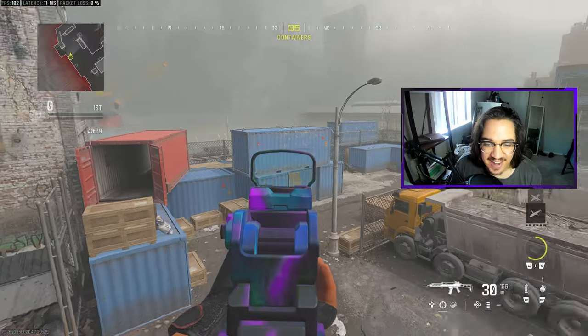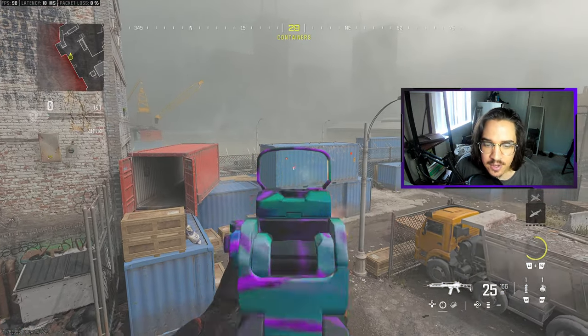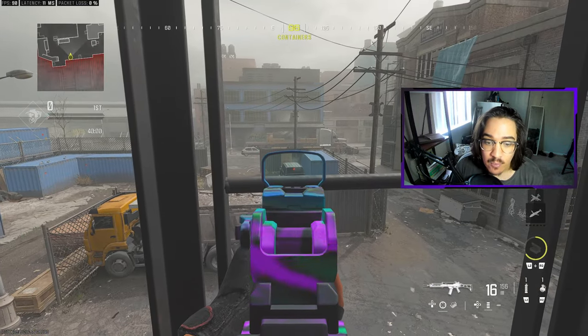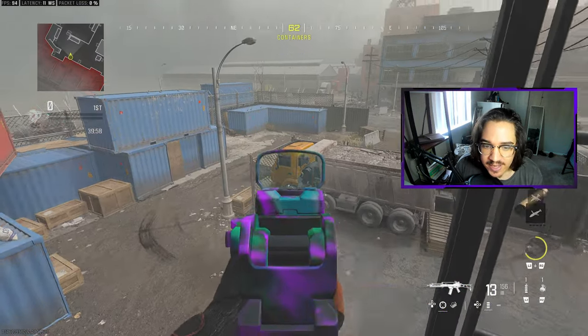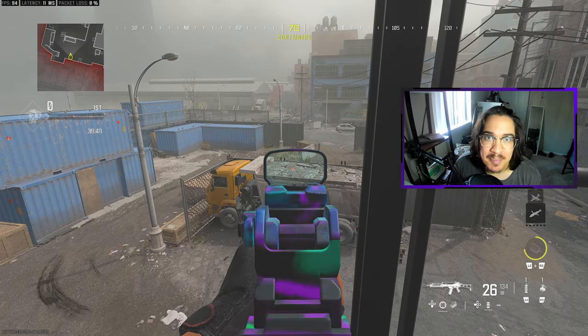Let's start off with these containers right in front of us. You could just call this containers, but to specify, you'd want to say red container, blue container, and L container. This one over here you can call car container. And then right here, you would call this specific spot wood. Overall, this entire spot is called P5.